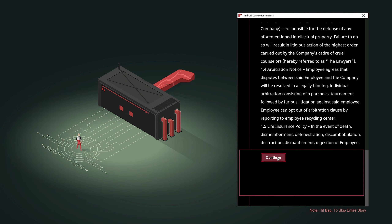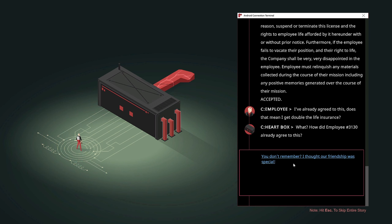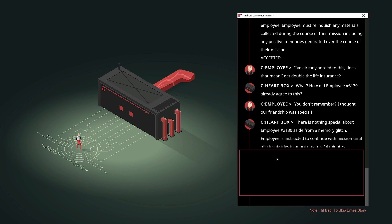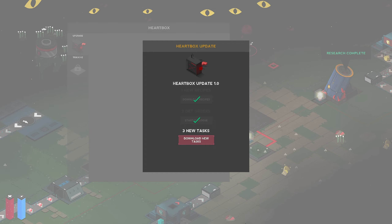New orders. The friendship pack has been accepted — I've already agreed with this. Does that mean I get double the life insurance? How did employee 3130 already agree to this? You don't remember? I thought our friendship was special. There was nothing special about employee 3130 aside from a memory glitch. Employees instructed to continue with the mission until glitch subsides in approximately 14 minutes — that's because our head explodes every 14 minutes.